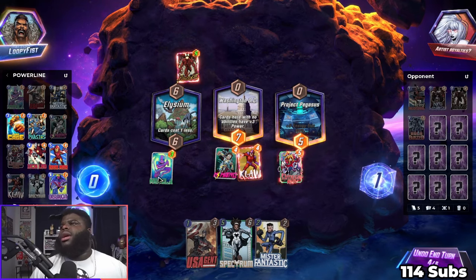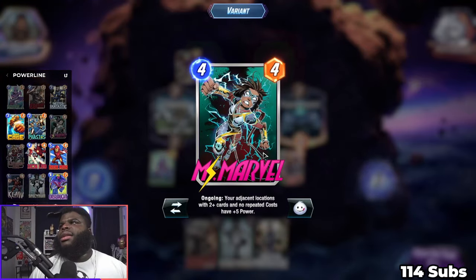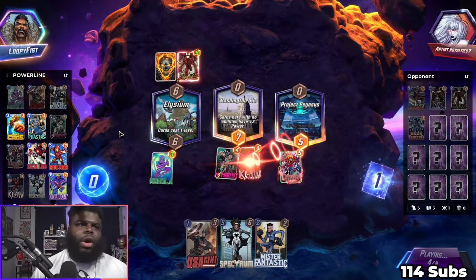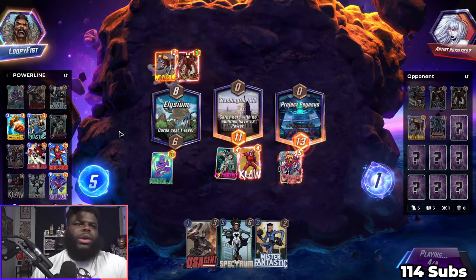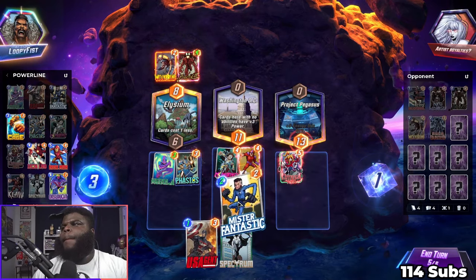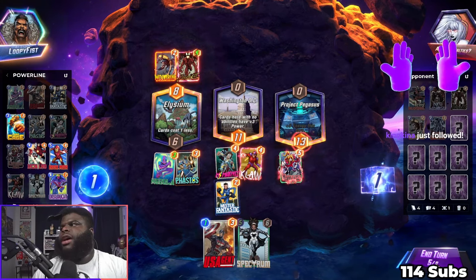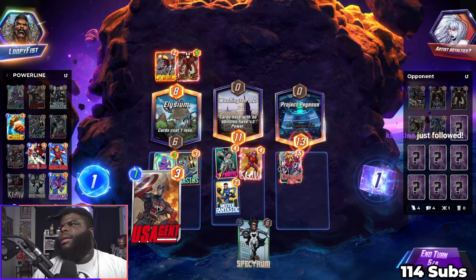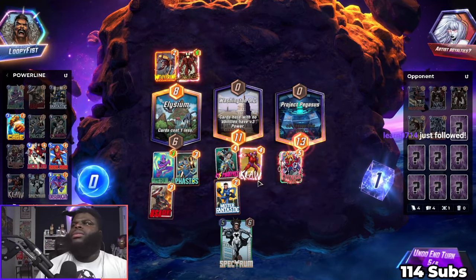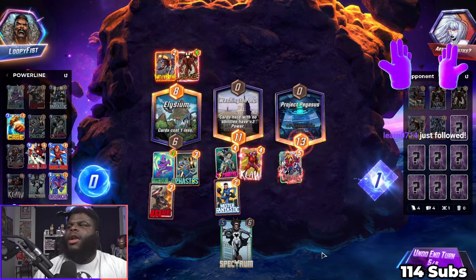He probably has Killmonger too, so I gotta just say forget about Nebula. That marble bear looks super right — yeah that's why I got it, it looks super good, it's my favorite. Drop Fastos for Armor to auto-win against Destroy decks? Yeah, I'm thinking about dropping Fastos, but now he just looks too good to not play, right? Let's see what we got here, this is turn five. I may go ahead and play this over here because I'm anticipating them doing some shenanigans.